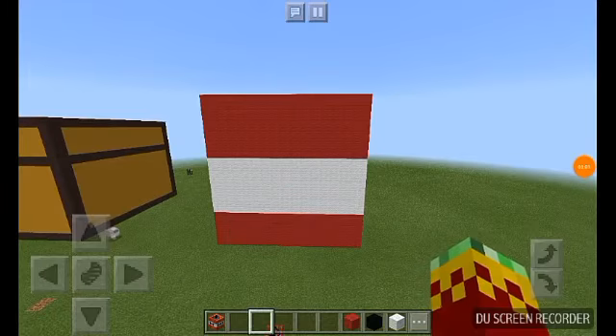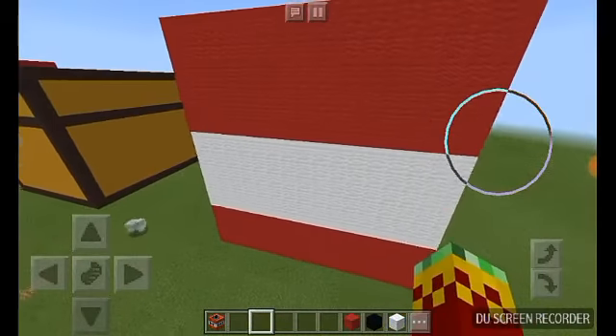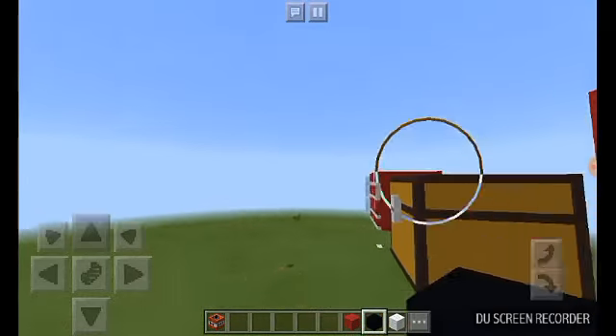Okay guys, we have finished basically the white area and all the red on the thing. And then we just have to put the TNT with the black concrete, and then we're basically done.